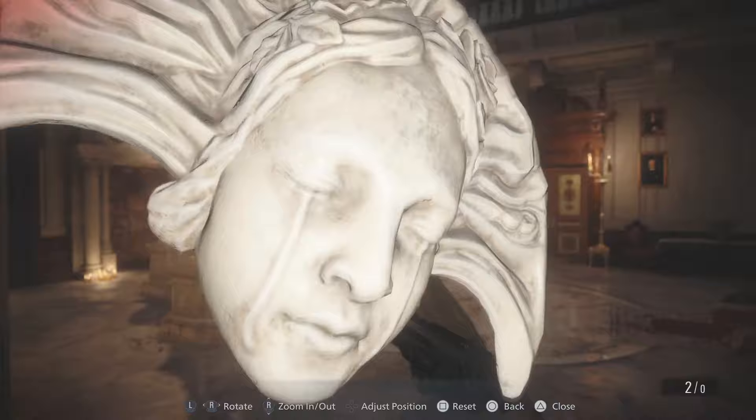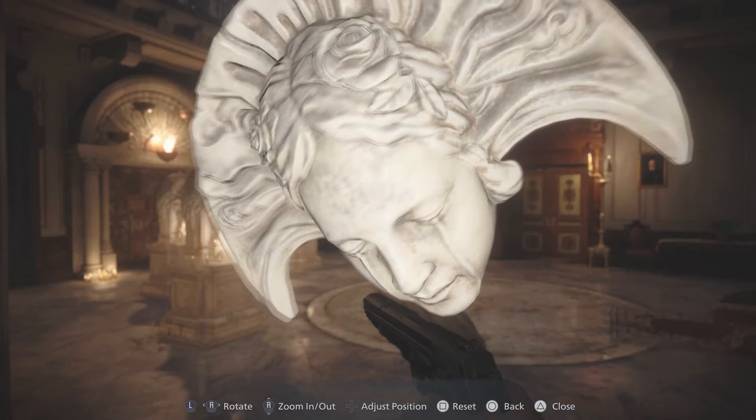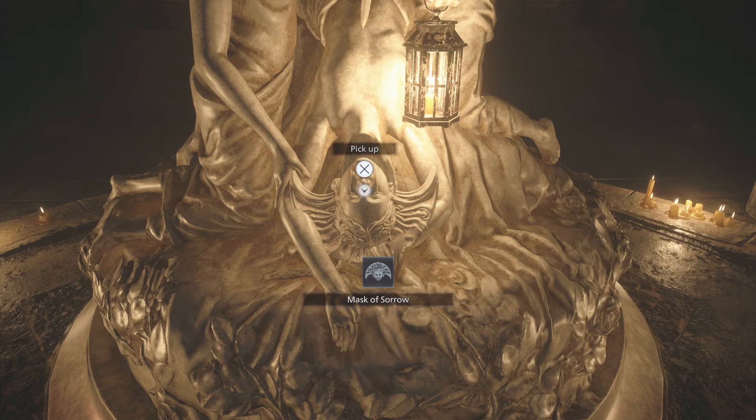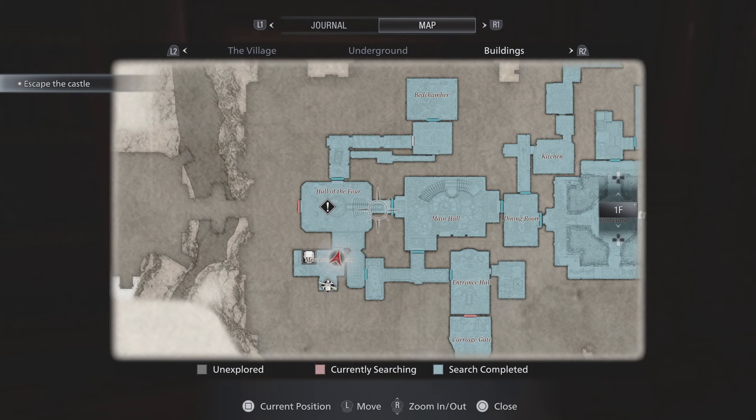So the first mask we have is the Mask of Sorrow. Now you already picked this one up as you play the game, so you're definitely going to have this one in your inventory — you can't miss it. I'll show you a little clip now of where you pick it up just so you can be reminded. This one will already be in your inventory.